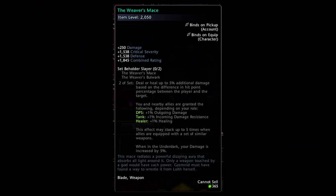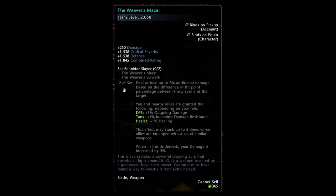We're going to showcase each of the weapons, but first let's go over the set bonus, as it's a bit of a wall of text. If you have both weapons equipped, you gain the ability to deal or heal an additional five percent damage based on the difference in hit points percentage between you and your target. On average that's maybe 2.5 percent for damage dealers. You also gain a role-based bonus — one percent outgoing damage, one percent damage reduction, and one percent healing — and this effect can stack five times if everybody's using these weapons.